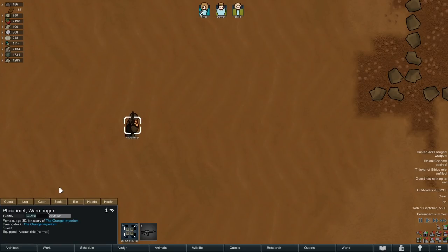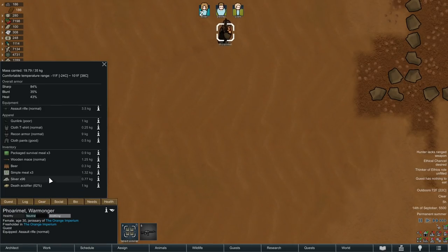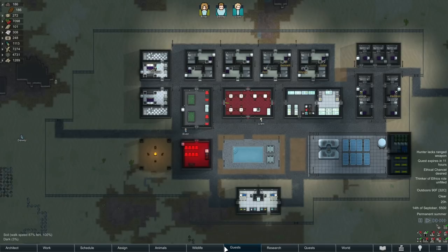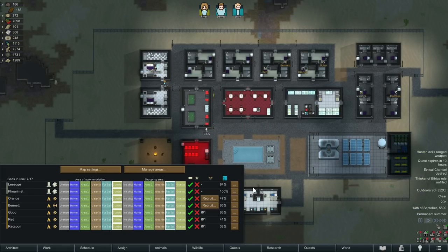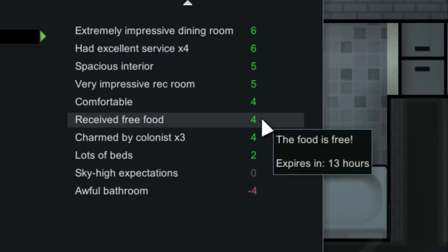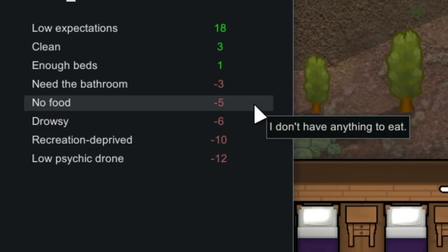Now let's talk about feeding guests. Some visitors will bring food with them when they enter the map but some won't bring anything at all. In the guest tab under map settings you can select whether or not guests are allowed to take food from your stockpiles for free. There's no way to set what types of food guests take — it's either any food or no food — but you can control where they're allowed, so you could have a stockpile of one specific food type in their area. Pawns get a positive moodlet from receiving free food and a debuff if you don't provide it and they're hungry.